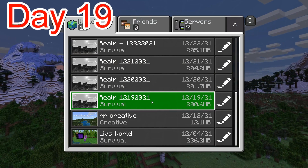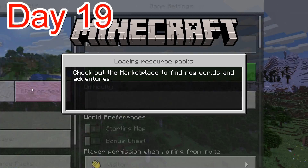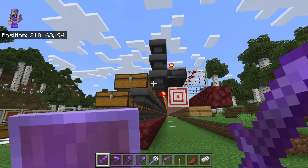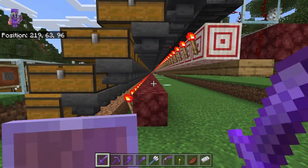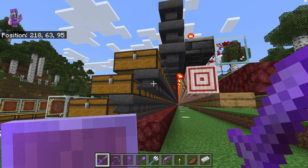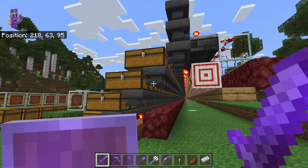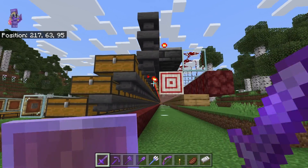Day 19, let's go. We got all the hoppers in on the system. We got all the hoppers locked. We have to have a locking system on everything, because when hoppers are not locked, they're continuously trying to feed stuff through, even if there's nothing in them. And since we're going to have thousands and thousands of hoppers, we've got to have as many locked as we could possibly have.